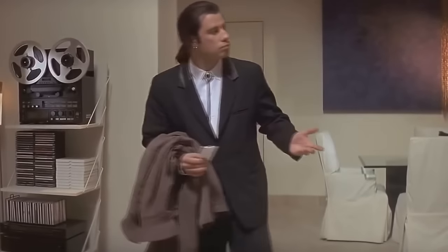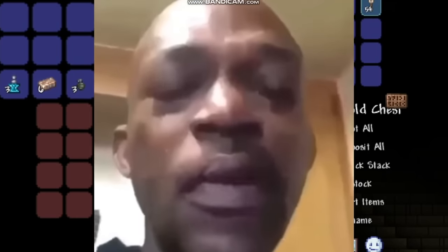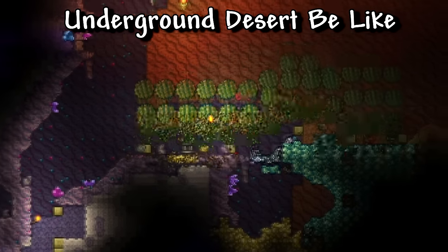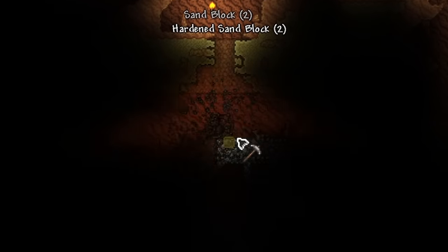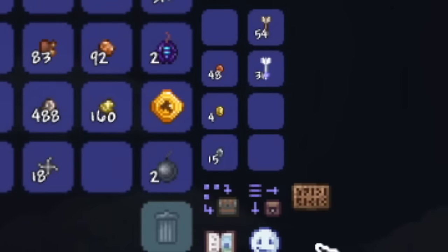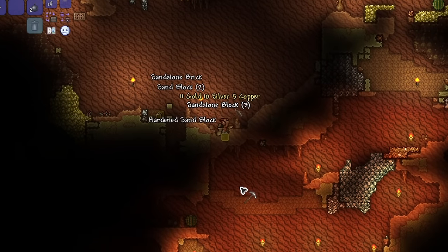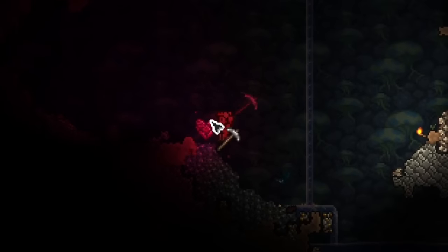Hoping to get a sandstorm in a bottle from the pyramid, which of course I did not get — I got the magic carpet instead, which was fine. The pyramid was a great way to enter the underground desert, which is full of neat chests and a bunch of ores. I went through and mined, got myself some life crystals, came back to spawn, got myself a piggy bank for all my money, and went back down to the underground desert to scour through a bunch more life crystals. They were all over the place and almost every corner I turned had one.